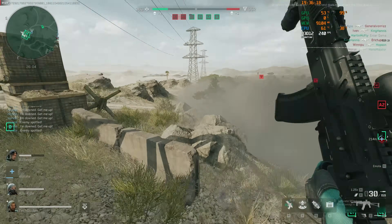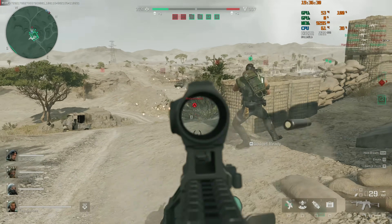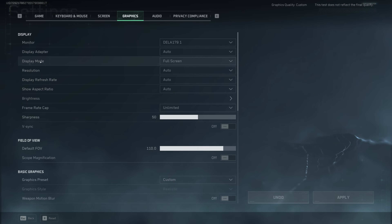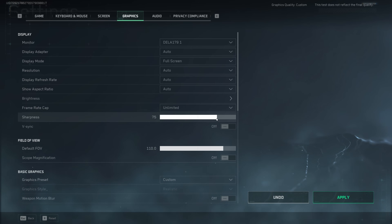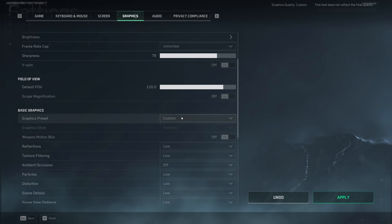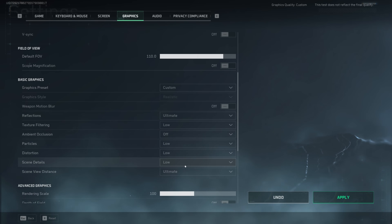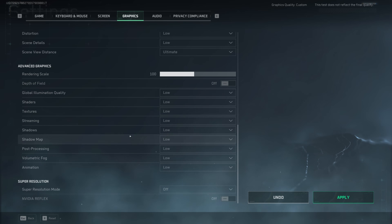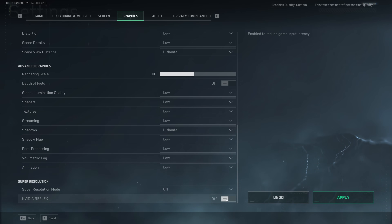Based on these results, here are my recommended best settings for the highest visual quality and best performance in the Delta Force demo. Display mode: fullscreen. All other display settings: auto. Frame rate cap: unlimited. Sharpness: 75%. VSync: disabled. Field of view: 110 (personal preference). Under basic graphics: weapon motion blur off, reflections and scene view distance on high, everything else on low. Under advanced graphics: shadows on ultra to see operator and enemy shadows better, all other options on low. And absolutely do not use super resolution or Nvidia Reflex.